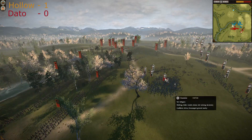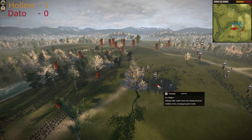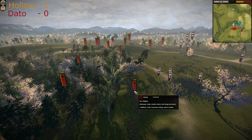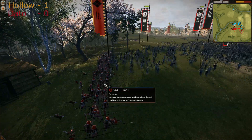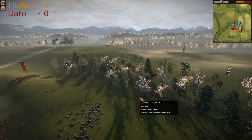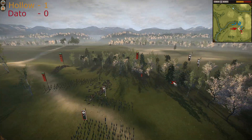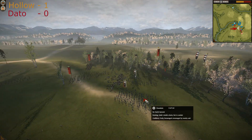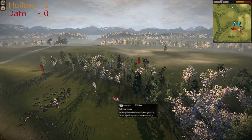Dato was trying to attack with a crowd — four units going to attack the Yari Ashigarus. They managed to form a spear wall and repelled them. Dato is now trying to catch the great guard with his Nodachi Samurais.